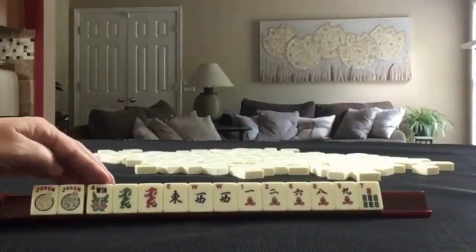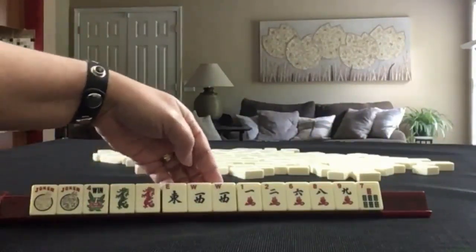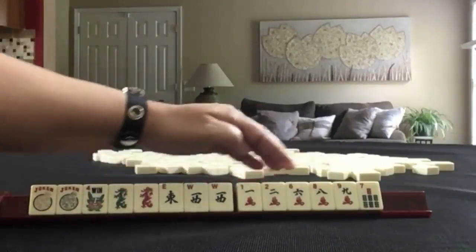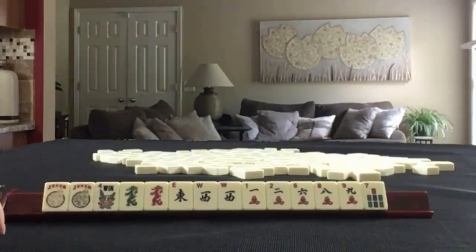The third hand has: a couple of jokers, a flower, green and red dragon, east and west with a pair of west. Then we have single cracks 1-2-6-8-9 and a single 7-bam. No dots. If these were your tiles, what would you focus on and what would be your first pass?